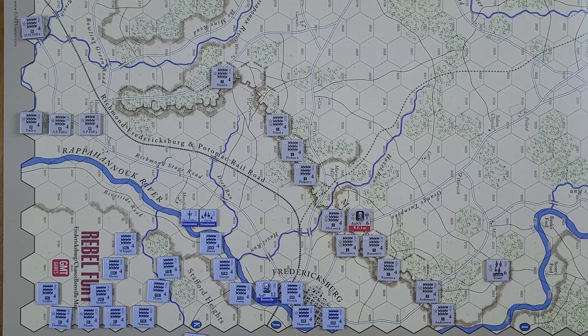The Union has three turns to achieve a strategic victory, otherwise they are defeated. The Union wins if they capture specific hexes: 39-26 here, 38-27 here, 37-28, 37-29, and 36-30. They're all in this area. To win, we need four of those seven hexes — if we get four, the Union wins the game. If not, the Confederates win, which was the historical result.